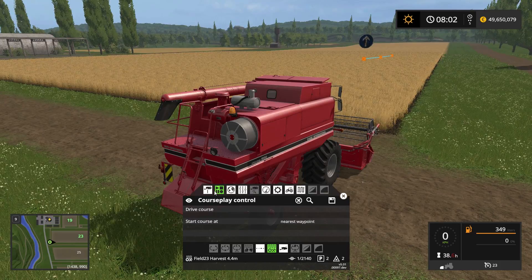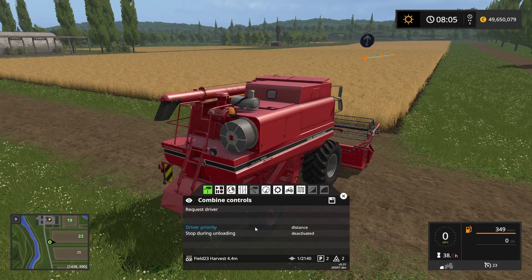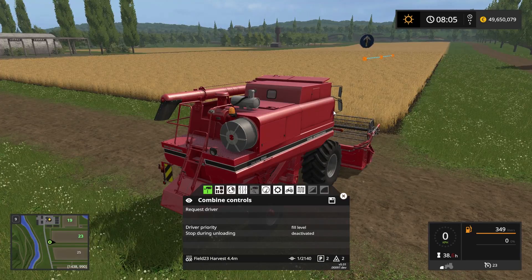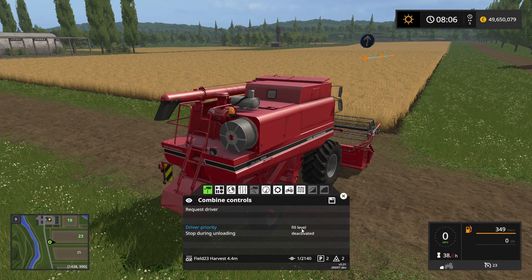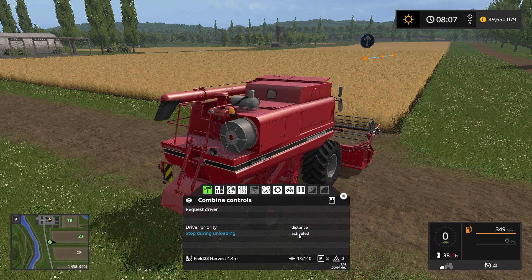Before we click drive, we have the combine controls over here. With the combine controls I can manually request a driver if I need the combine emptied. The priority of which driver gets selected can be set to either by distance — selecting the closest one — or by fill level, which selects the tractor with the lowest amount of grain in the trailer. I'll set it to distance since we're only going to have one tractor collecting grain. Stop during unloading could be activated so the combine stands still when unloading, but we prefer to keep it moving.